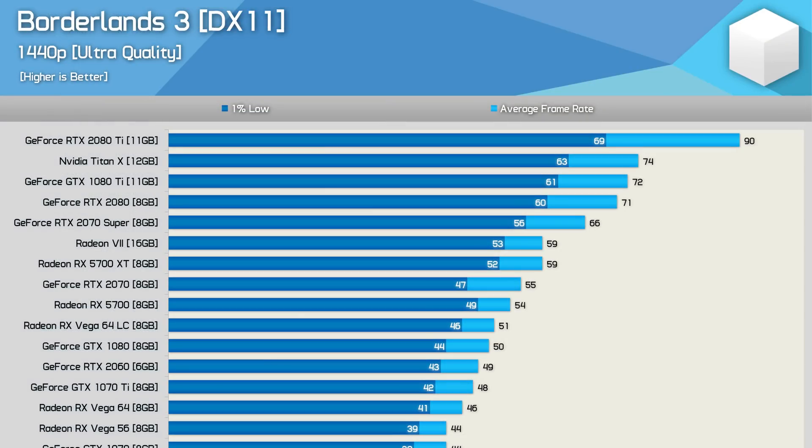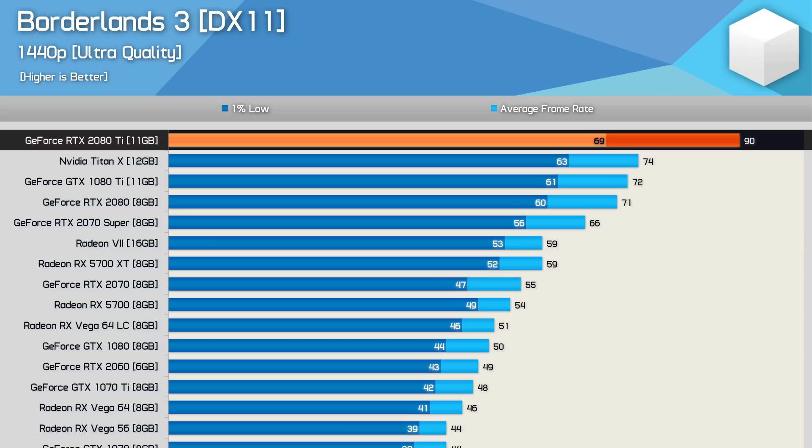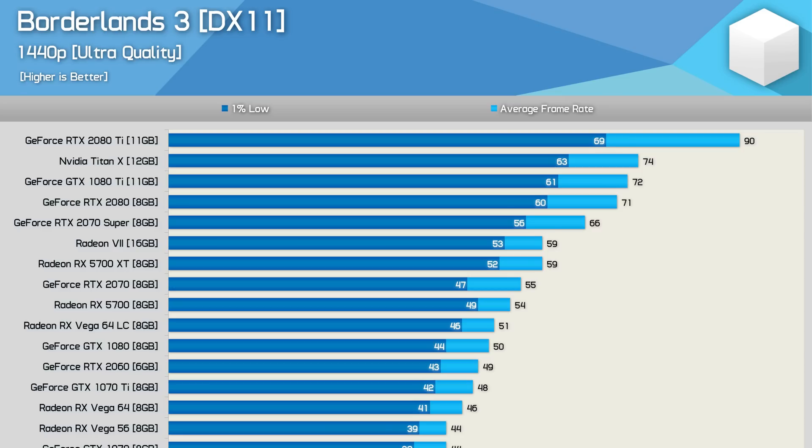Next up we have the 1440p results, starting at 90fps on average with the RTX 2080 Ti. That's comparable performance to what you'll see in a title such as Assassin's Creed Odyssey, and much worse than what you'll see in something like The Division 2, Shadow of the Tomb Raider, and Metro Exodus — which I don't think is really justifiable for a game that looks like Borderlands 3. It's a good looking game, but compared to those games, not sure you can justify those frame rates.